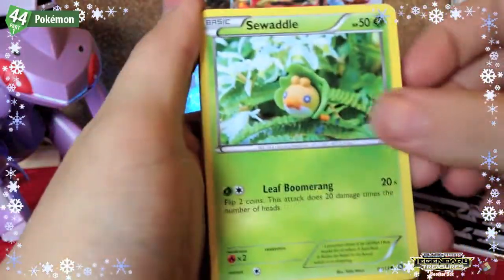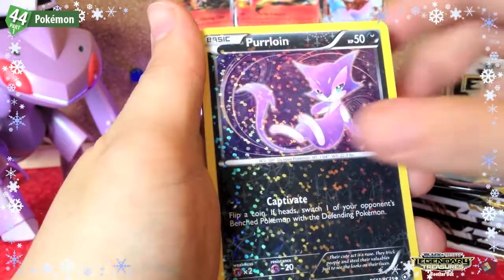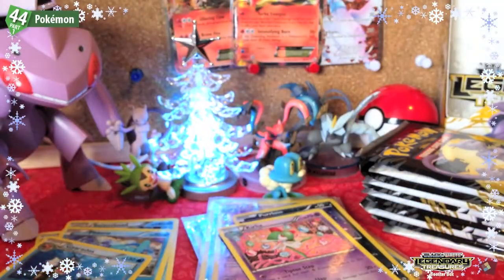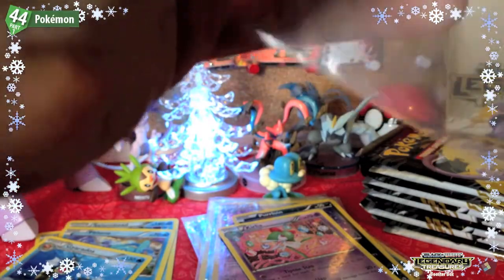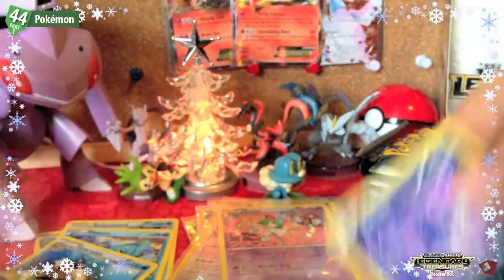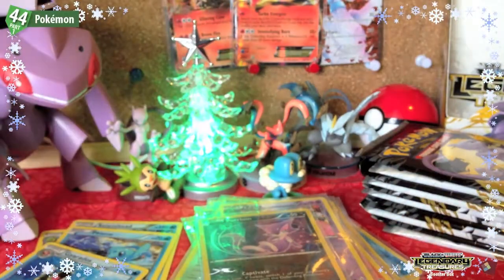Next pack: Swadloon, Piplup, Zorua, Croagunk, Yanma, Sableye, Purrloin, Cottonee — a Druddigon reverse and a Gyarados rare.